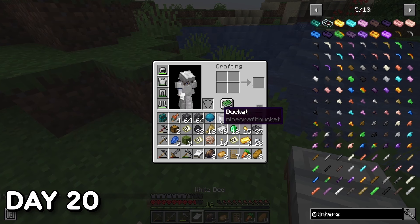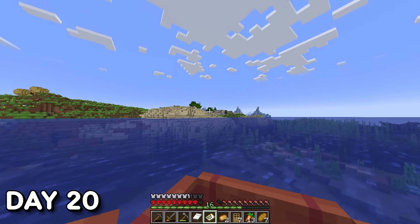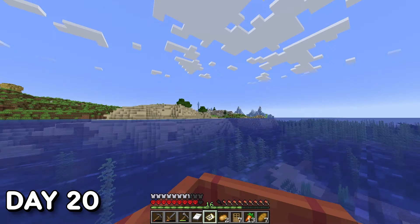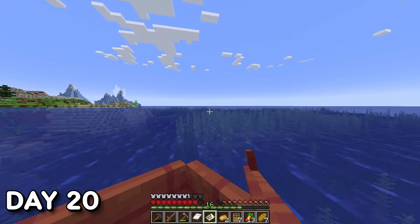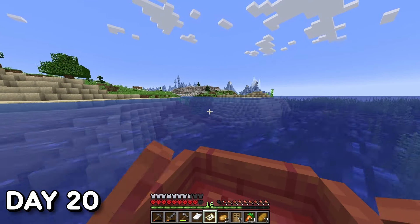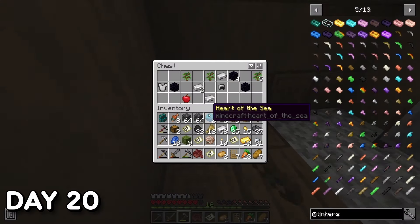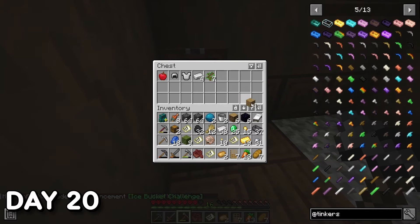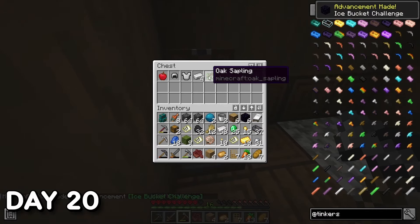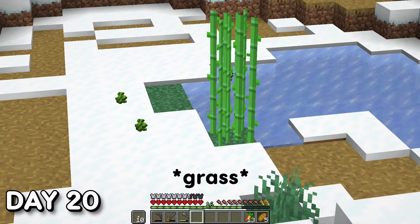Day 20. I continued shipwreck hunting and buried treasure looting, and upon doing so I discovered an ice spikes biome — these biomes have a 0.11% chance of spawning, so I guess I got lucky with my seed. I also discovered a village there, looted all that was worth looting, and found six obsidian — a huge step, as it meant I had a head start for creating the Nether portal frame.